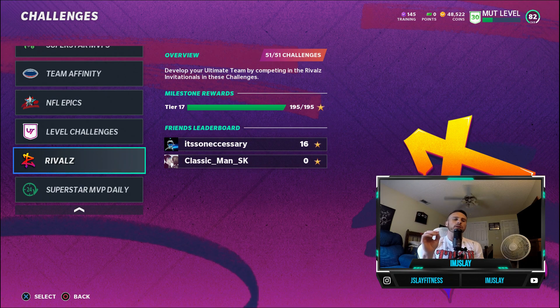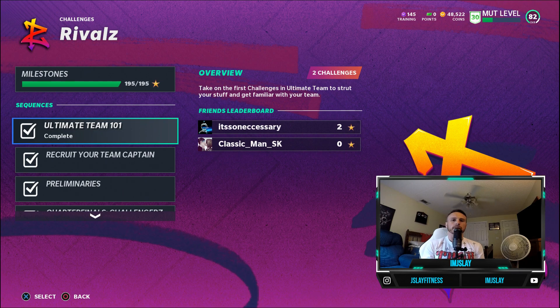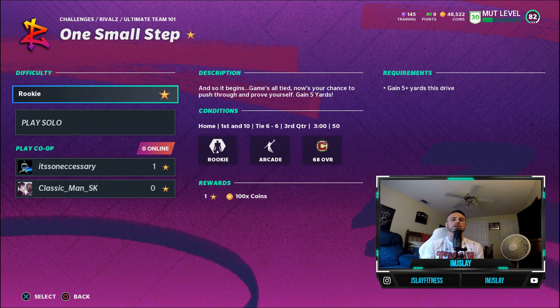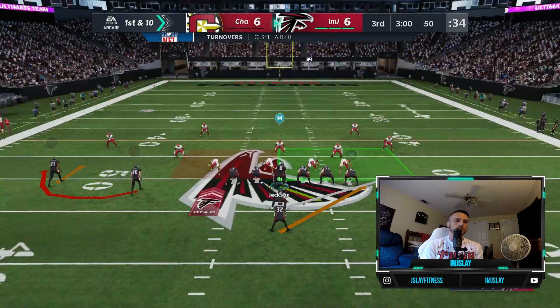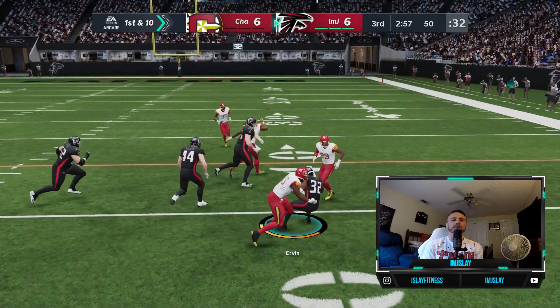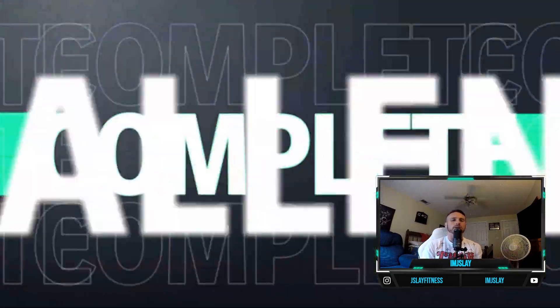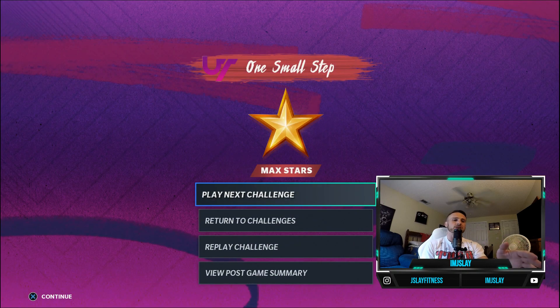Let's start off with the rivals solos. These are the easiest solos to do — your beginning, just right into the game, right into Madden 21. These are the first ones that you want to do. Completing all of these solos is going to get you a Rivals Master: either Jalen Smith, Zach Ertz, or Ben Roethlisberger. These are pretty easy solos. The first one we're loading up right now, you just have to rush for five yards. Once you complete that, you get a star.